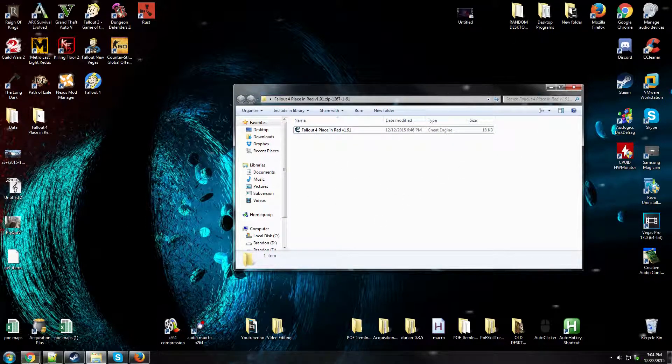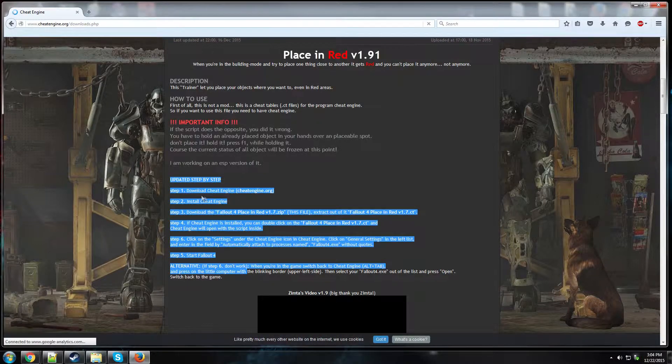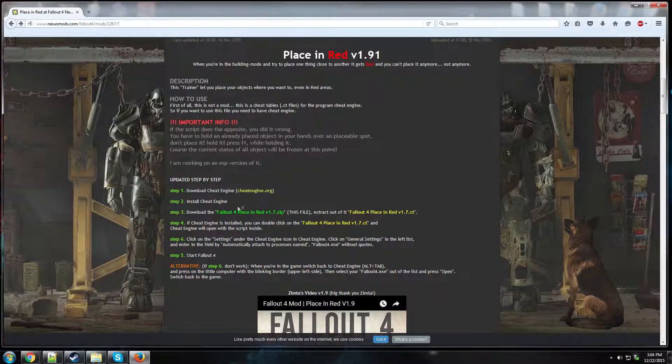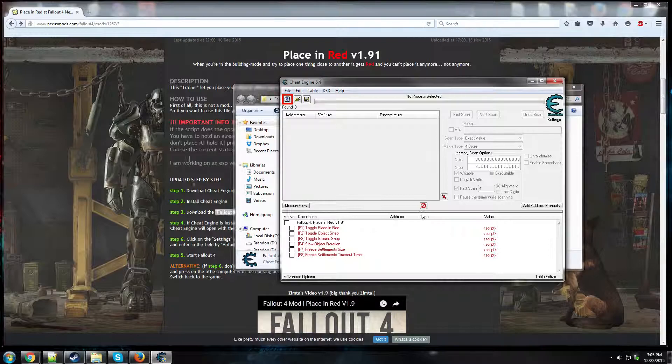It has a guide that seems not incredibly complicated, but I figured I'd show you guys how to set it up for people who were confused. I'm going to assume you've already done steps 1 and 2, so you just need to download the zip file, unzip it — it's right here — double click it, and then we have this cheat engine screen.